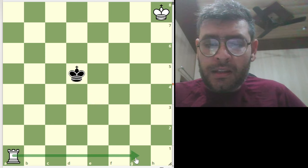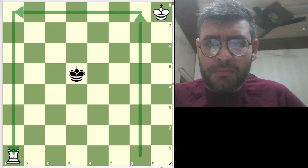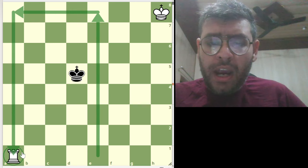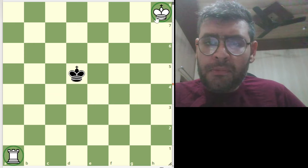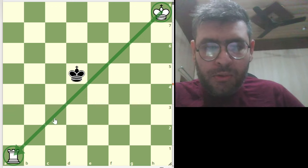A box can be like this one — this can be a box. The king is in the box, or this can be a box. In this process, rook and king will work as a team. We need to first bring them together, and then we need to make a box and we will do check.